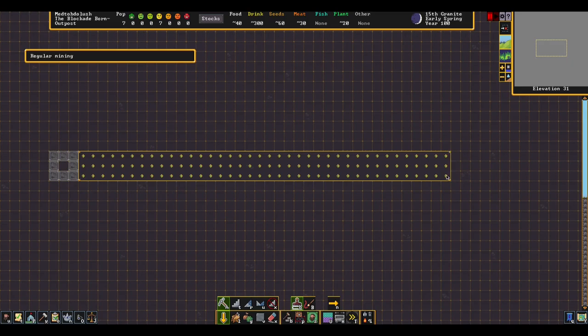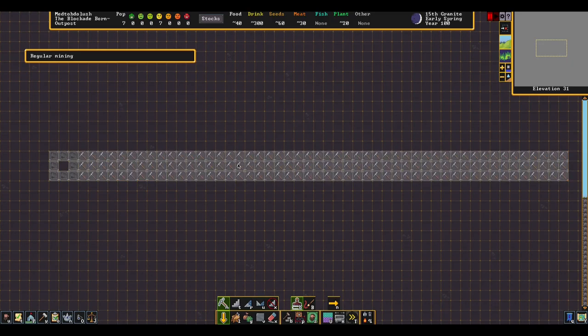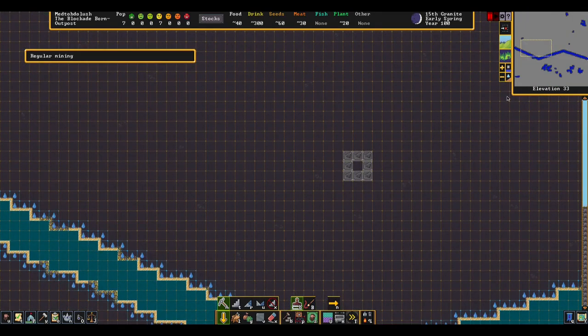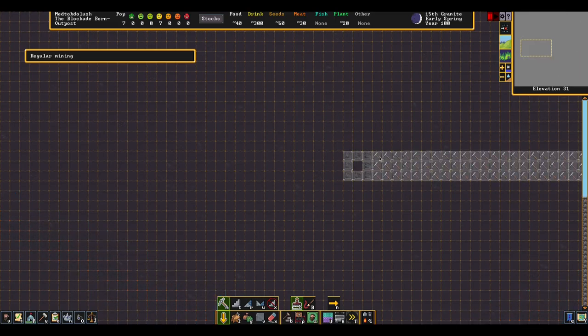We're going to make a nice long hallway to start things out. Essentially what that is going to be is the entrance. If anybody invades us and gets inside the fortress, they're going to have to walk this long hallway. I'll show you in a separate video why I'm doing this, but it's a great way to set up a kill hallway, traps, that kind of thing. If you just create a three by three here and start creating your workshop area, that means as soon as someone invades, they have access to everything in your fortress. I want them to have access to a very limited area.